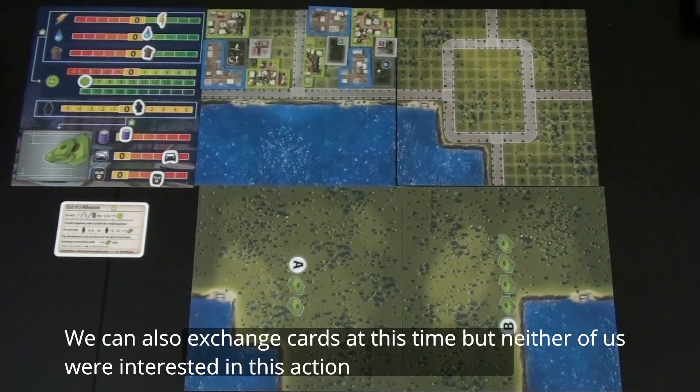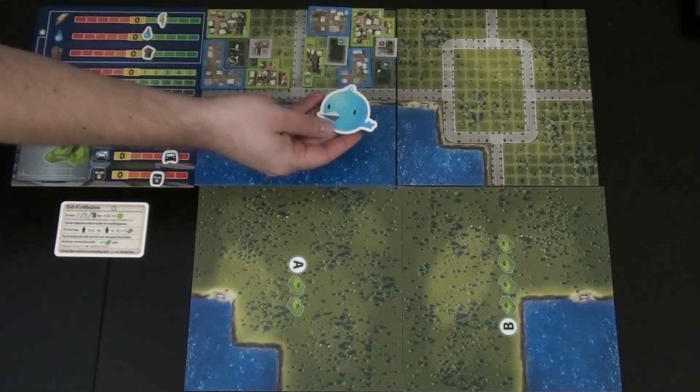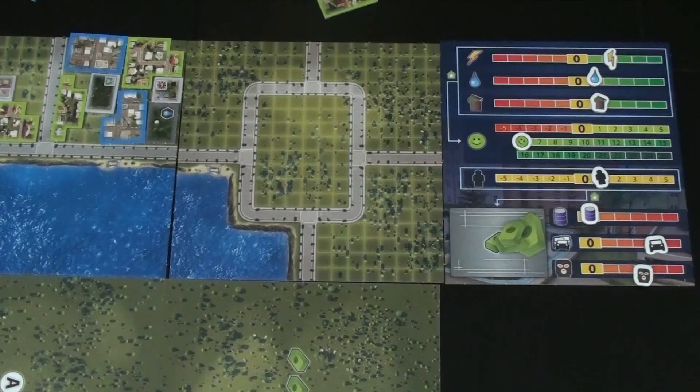Because Kim ended the milestone, she gets the first player chip and starts her turn. She has a few options — some industrial zones that raise crime quite a bit, which she's not comfortable with. She considers an elementary school. They discuss moving quickly to the next milestone, but Kim wants to play cards that won't hurt them later, especially since she doesn't have a way to fix crime right now.